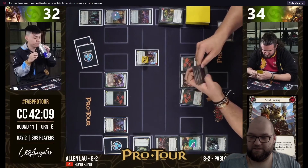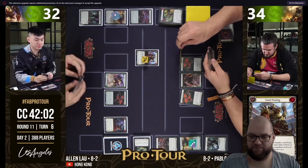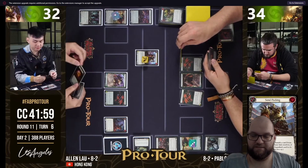He blocks with three cards, keeps a Blood Rush Bellow, and then I believe pitches the Blood Rush Bellow in order to attack with the Claws and pass.